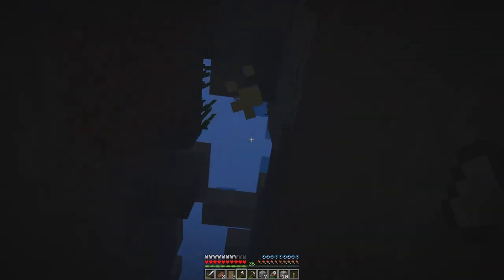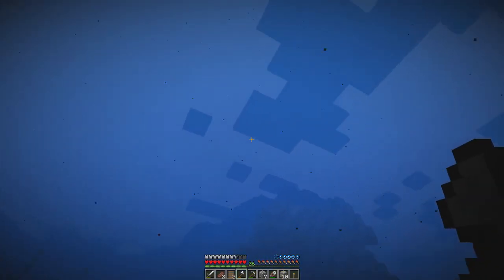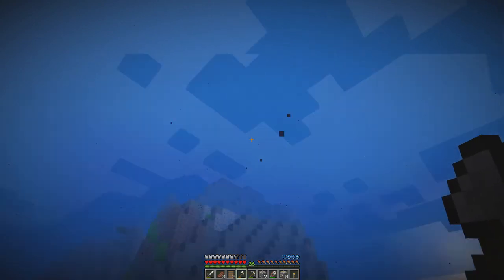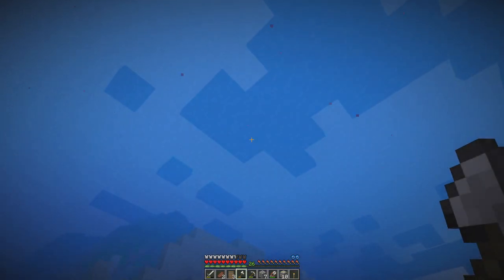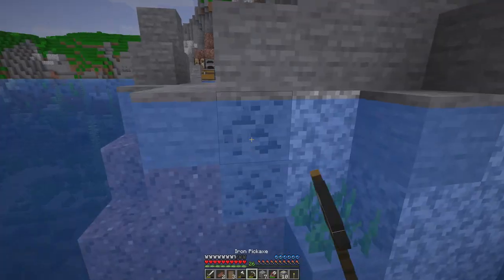I'm just going to go back down here and mine it from inside the air pocket — it makes it much easier. See, there's air down here. It's at level 22 which is basically diamond height. Well, not basically — it's 10 off. Let's just eat and take our door with us, and now up we go. And we are out right by our stuff as well. And there's coal here to grab.